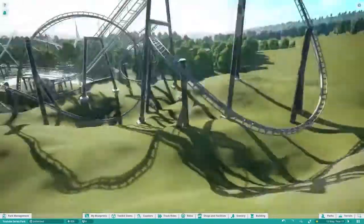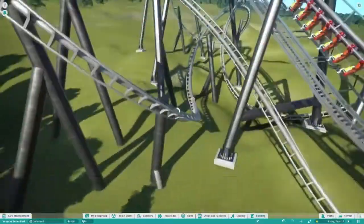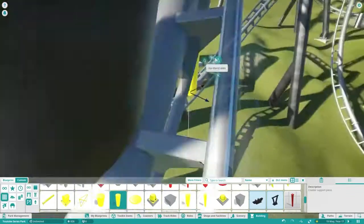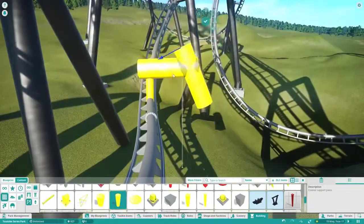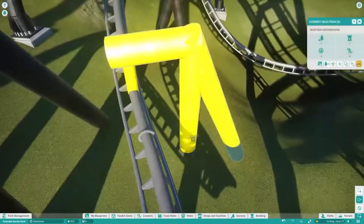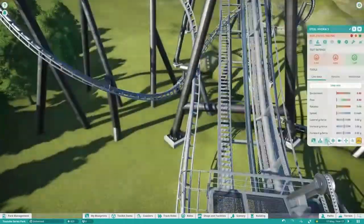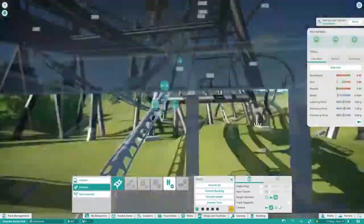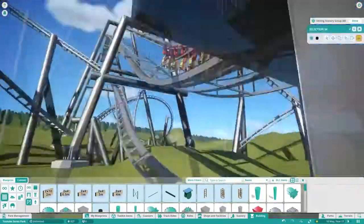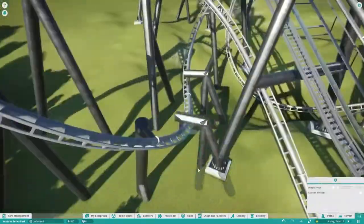The coaster's been named now. I did have it white for a bit, but then I realised it was a bit identical in colour scheme to the ride right next to it, so I made it grey. Very original. At least it's a bit more original than the Alton Towers line-up, with how many of their coasters are black now - there are three black coasters out of seven or eight major roller coasters.